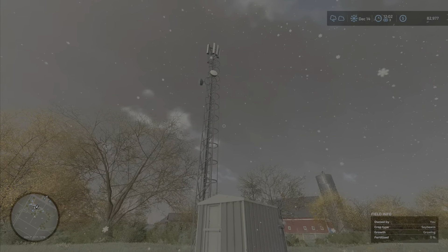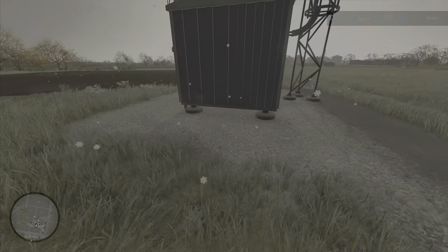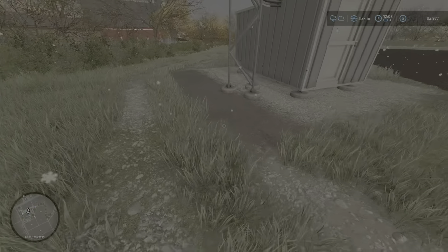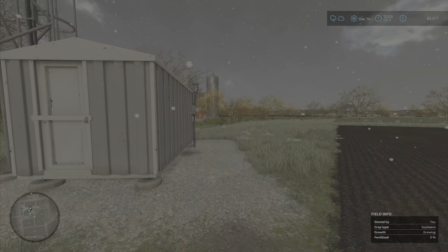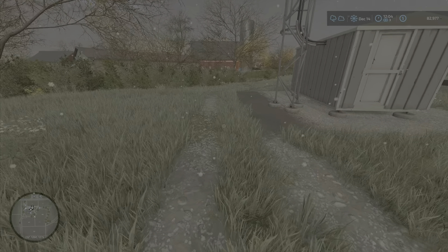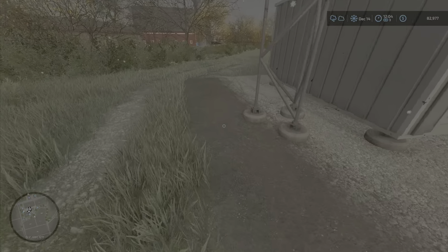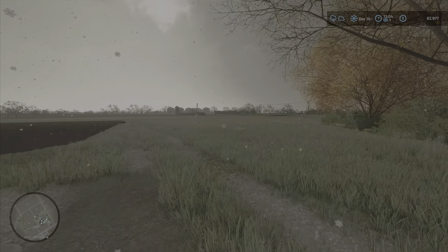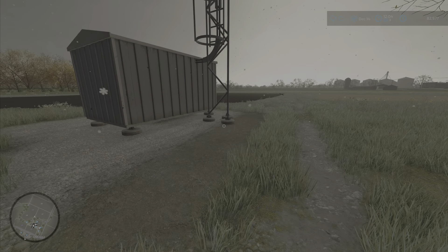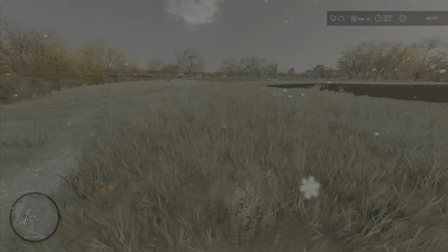Now it's on to slurrying. Did placement go as well as I'd hoped? No. I broke my own rule because I didn't save it before. When it placed, it placed this big square pad, and unfortunately because of where I placed it, this bit here is on the border of what I own. What I can do at some point is maybe lease that field so we can put the gravel in here. We'll have a tinker and see if we can work it out.